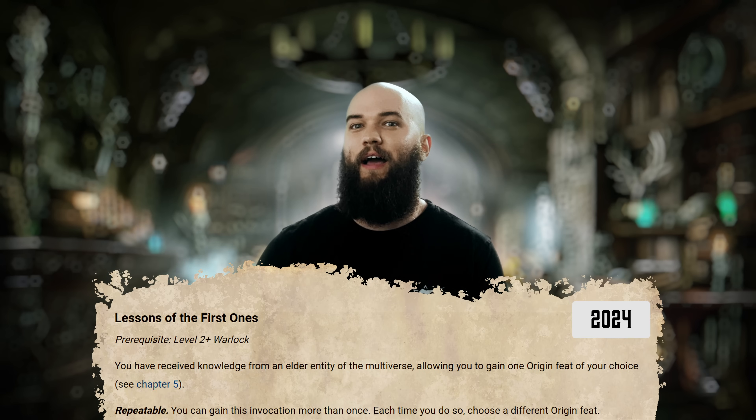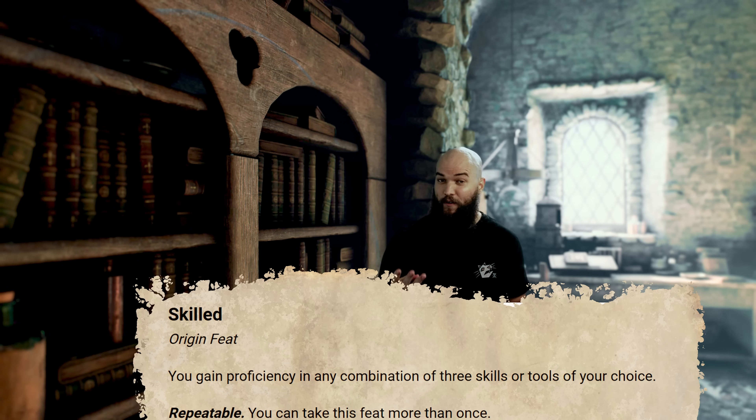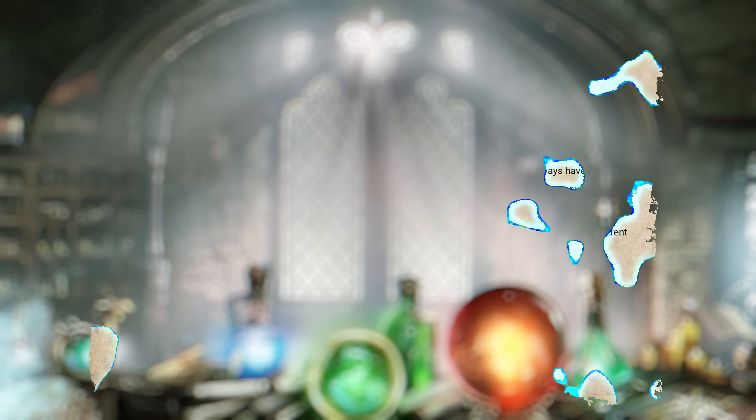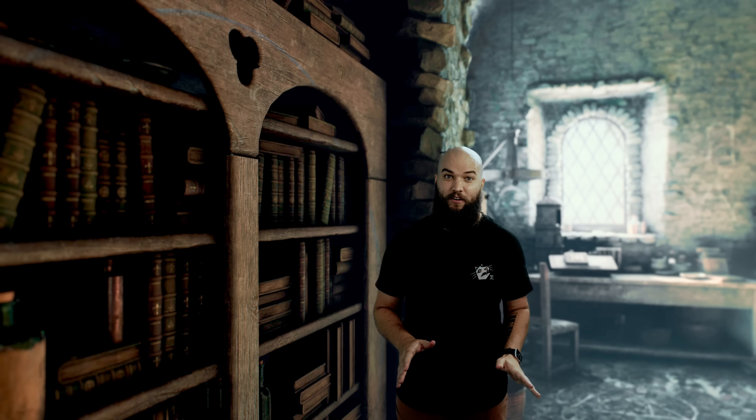As one of the few completely new Eldritch invocations in 2024, Lessons of the First Ones is a big part of why so many old invocations just aren't worth it anymore. This will allow you to take an additional Origin feat of your choice, and it's one of several invocations that's actually repeatable. Why take proficiency in Deception and Persuasion with another invocation when you could take the Skilled Origin feat for any three proficiencies you want? You could take Tough for extra HP, or access a ton of extra spells with Magic Initiate feats. It's very strong and very flexible, and I think most people will take it more than once.